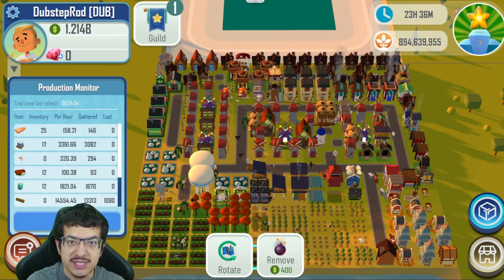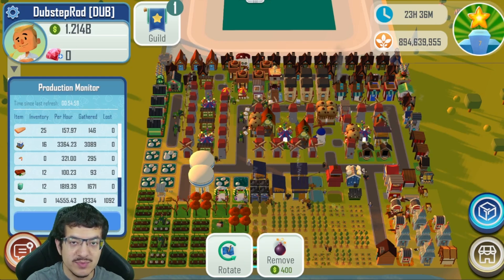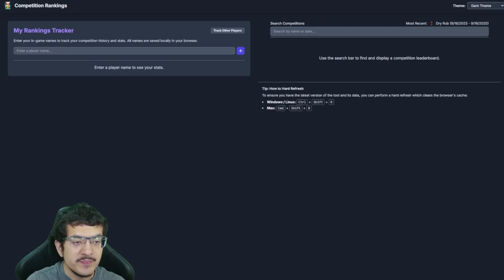As of recording this video we're currently doing the smoked salmon meta, which is what I have running here. But I'm not here to show you that — I'm here to show you the actual leaderboard tool. This is available for everyone; the link is in the description: dub.community/ts-leaderboards, which takes you to this site called Competition Rankings.